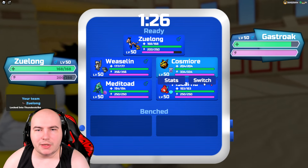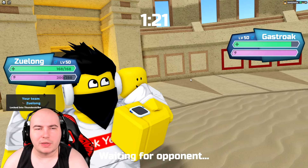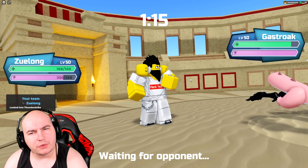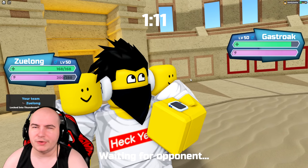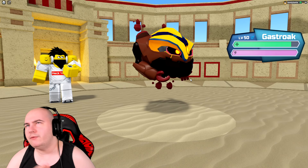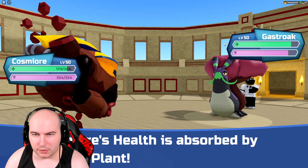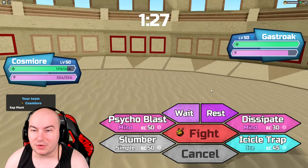For the Gastroclen, we can go into Cosmiar — the poison doesn't really matter. Also, this actually is a nerf type when it's all burst. Is this their soul burst, or is the Stratasol their soul burst? Or are they both potentially soul burst? Normal Gastroclen sucks, but Normal Stratasol is pretty good, so I'd assume this is their soul burst.